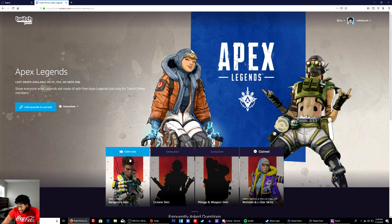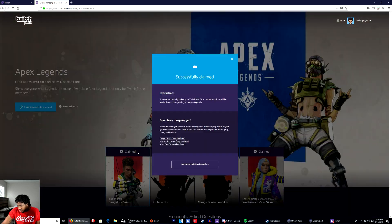Sign in and then hit 'Claim Now.' Successfully claimed! That's really how you do it — once you sign in.